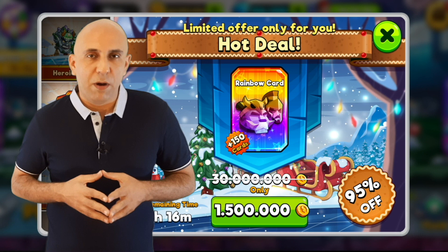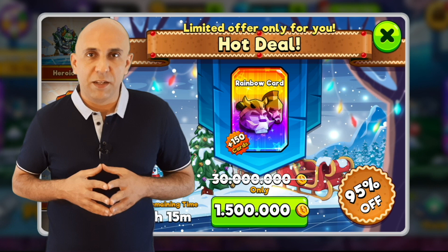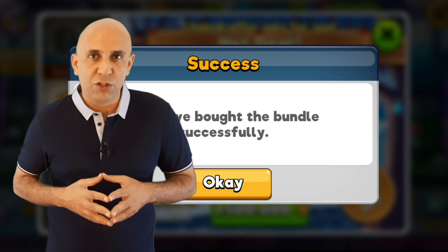Remember what Massimo said about rainbow cards. Number one, you can use the number of cards shown to add to your common, rare, exclusive, or legendary characters for which you are short. In this case, the offer is for 150. Consider them as joker cards. Or two, you can exchange them for diamonds.